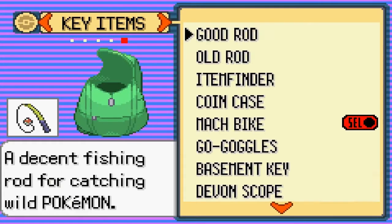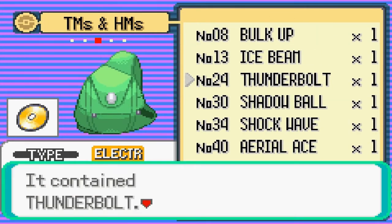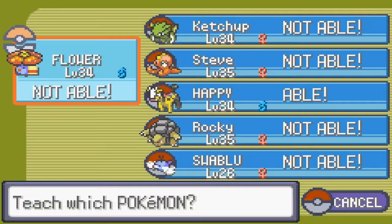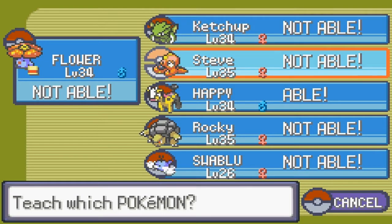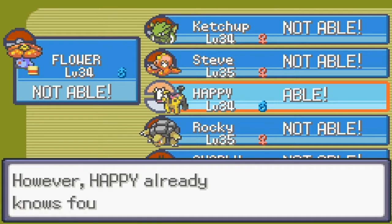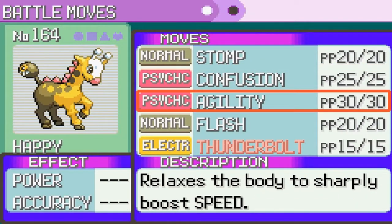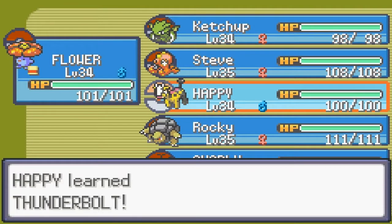Speaking of move pools, I need an electric attack before I get moving on here. I'm pretty sure Steve can learn Thunderbolt — actually he cannot, but he can learn Flame moves. Let me swap out Agility.